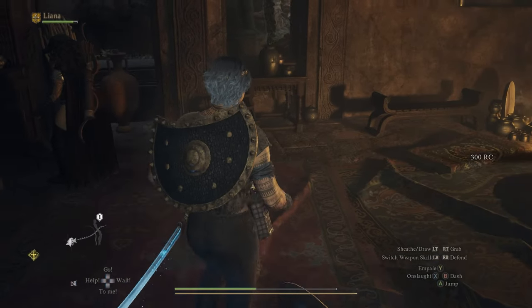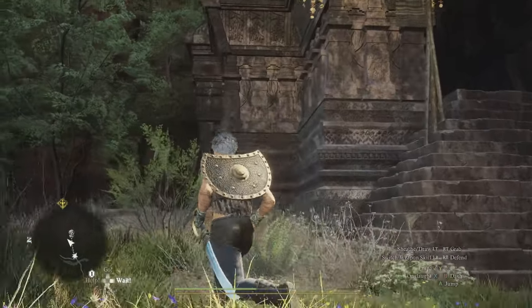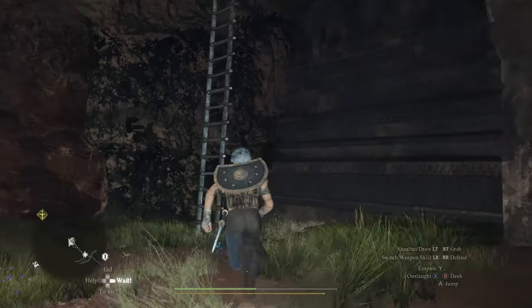Luz is actually around this area in her physical form — she's just hiding from you on top of the roof of this place. If you go around the left side of the shrine, you'll see a really tall ladder leading up there; that's how you're going to get there.